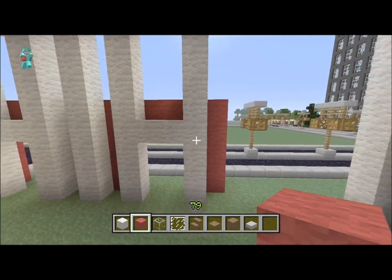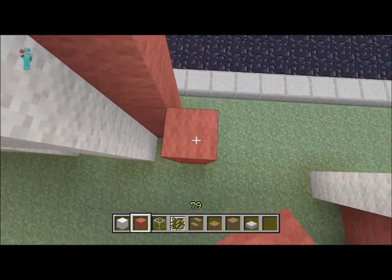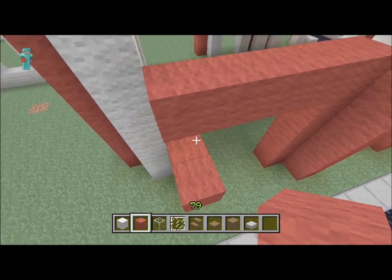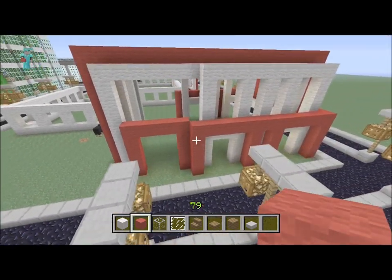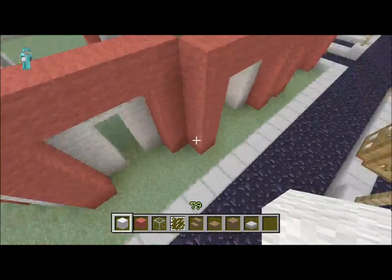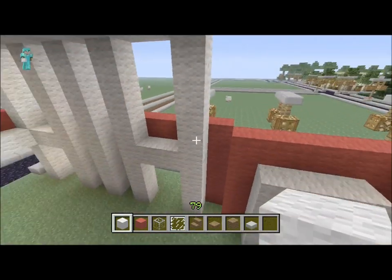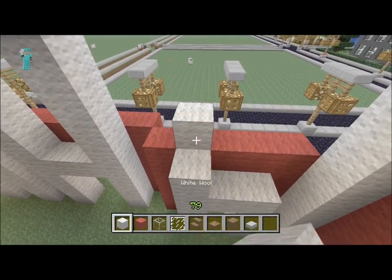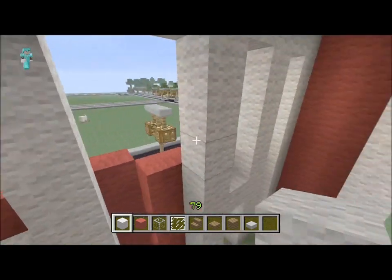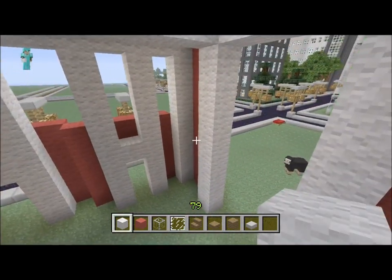Over here it's gonna be kind of tricky because we have this weird little section. We could just bring in this wall like that and bring it over here. We can do another one of these — except it's gonna be a one-block surround. I think that looks much better. Now for the second part, since we have an upstairs, we can bring up this right here — that's gonna be a window. Remember, wood floor goes right there where that little gap is.